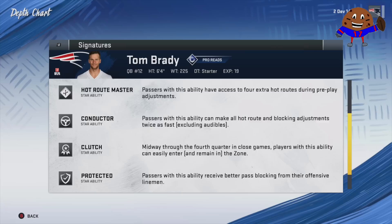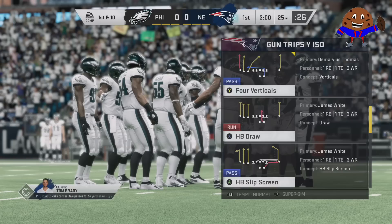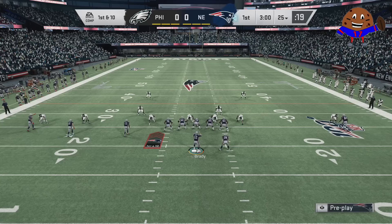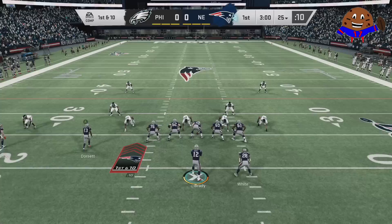Before we end today's video, I want to talk about the secondary superstar abilities that you've been seeing throughout today's video — some of them being displayed like Zach Ertz's tight end specialist or Ezekiel Elliott's arm bar. Here I'll show you guys Tom Brady with Conductor and Hot Route Specialist, completely changing four verticals, and then after the play snaps, getting extra time to pass because he's Tom Brady and has the ability to keep the pocket alive longer.